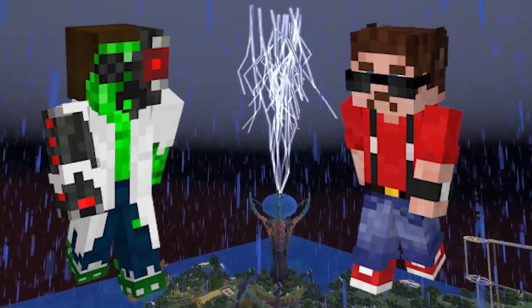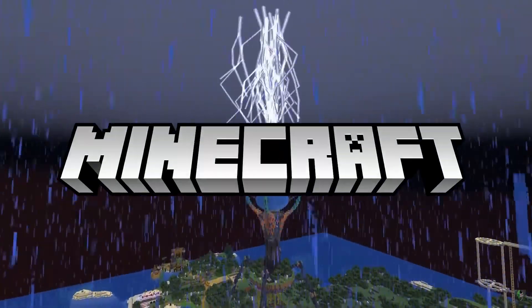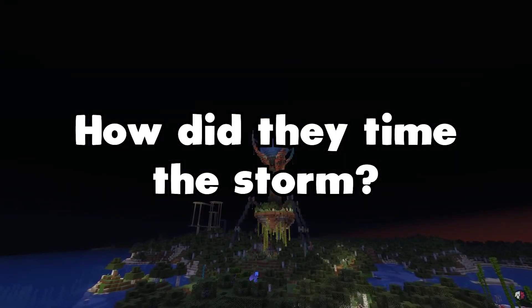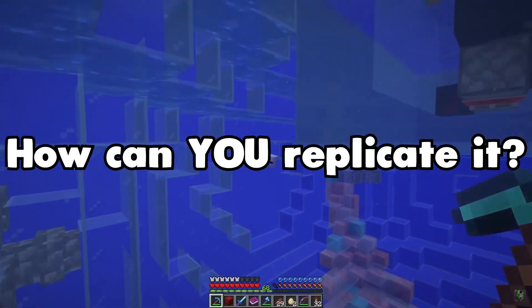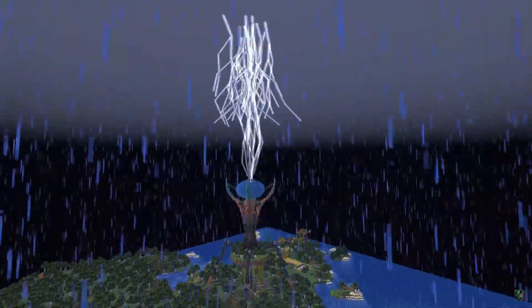Doc M and Reddog created the most insane lightning machine that I have ever seen in Minecraft. But how does it work? How did they manage to get that thunderstorm just right? How did they manage to get that blue axolotl? And most importantly, how can you replicate it in your own world? We are going to be answering all of those questions in today's video. Let's go!